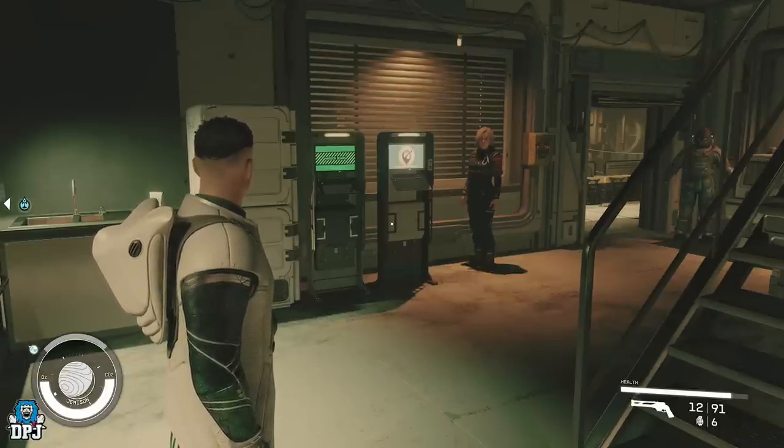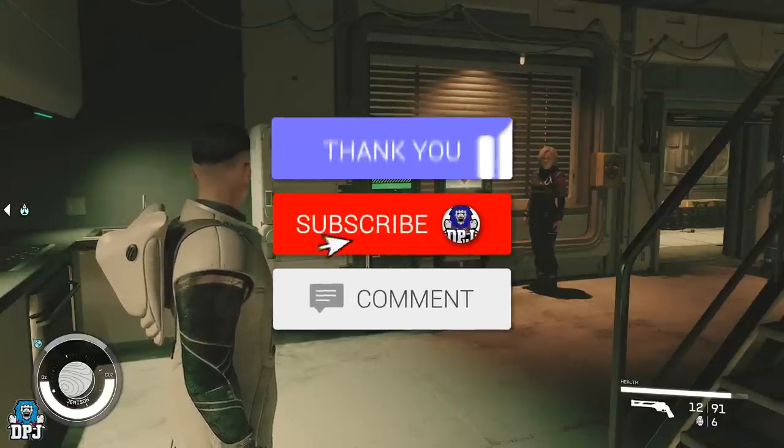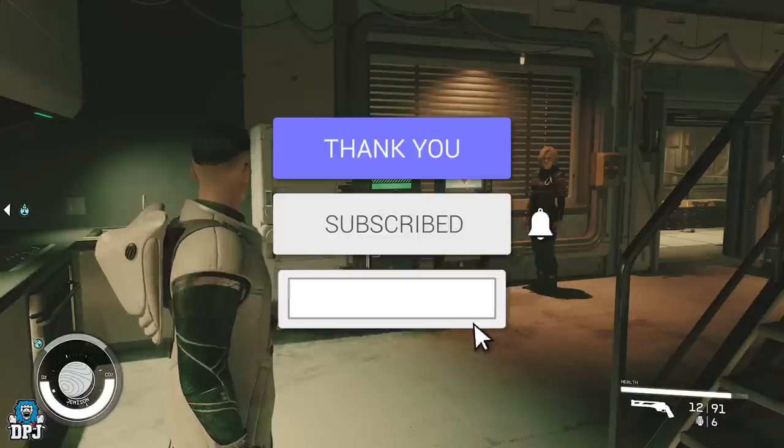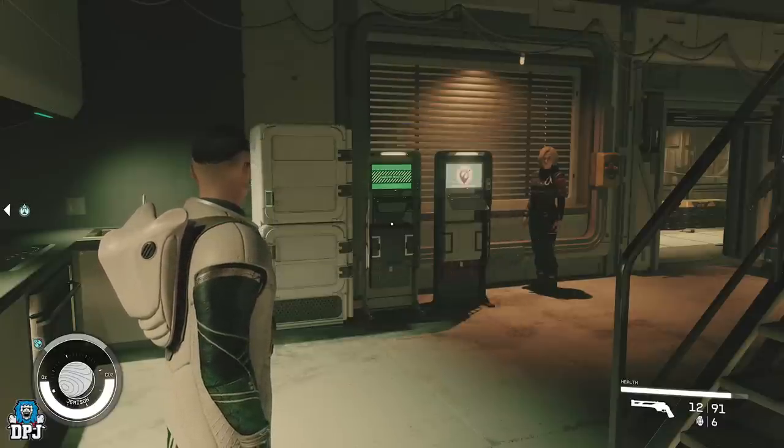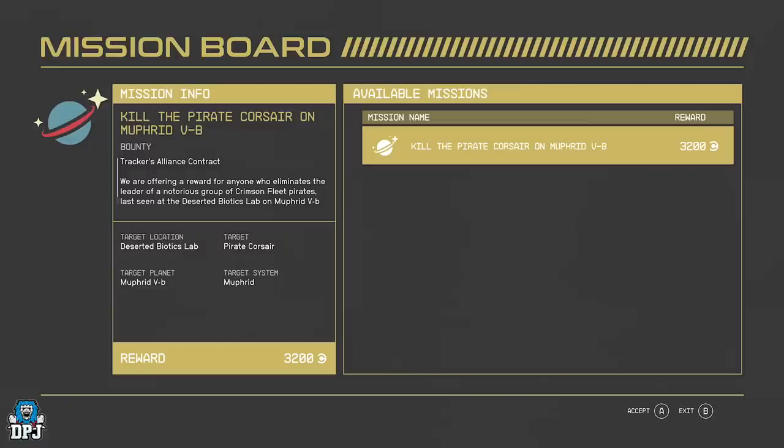There is an easier way to do this and you need a mission board. So hit that like button if this helps, subscribe if you're new. You want to look for any mission that is 'kill the something.' This can either lead you to an elite who is out in the open world, where you can save before killing and keep reloading, or it leads you to a place where you can create an instance by going through a door — which is way more beneficial.